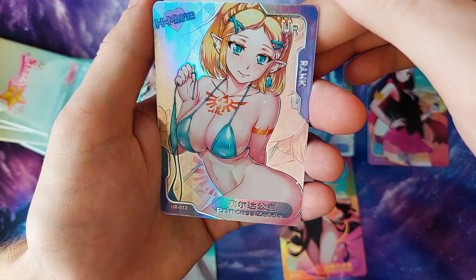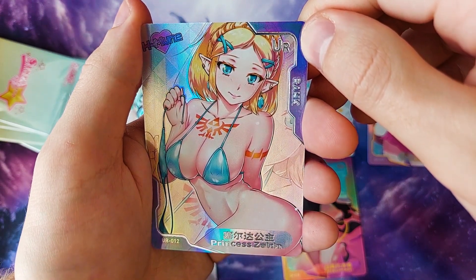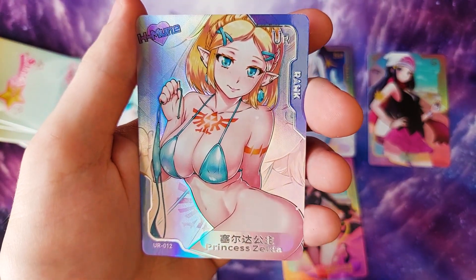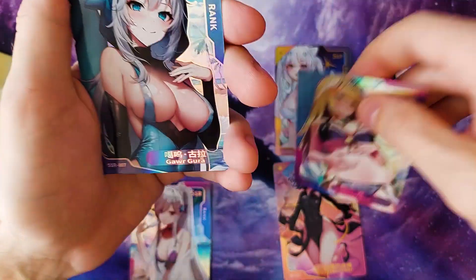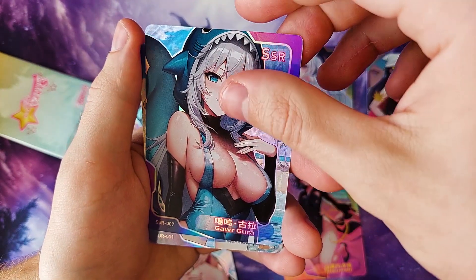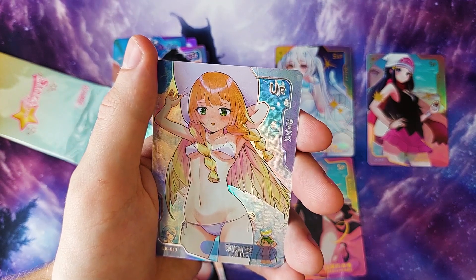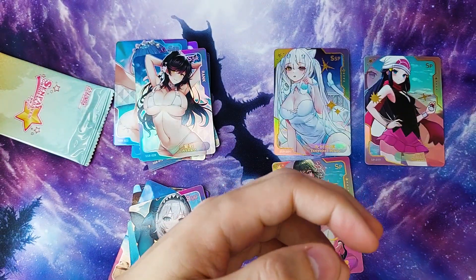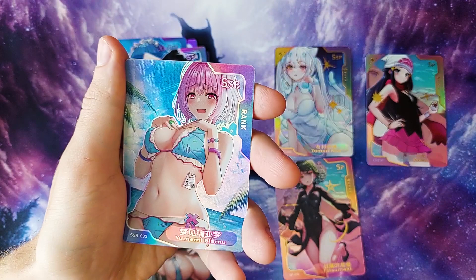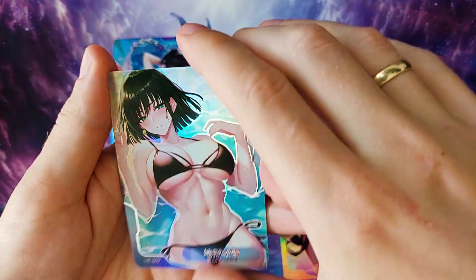Oh damn, Princess Zelda — of all the characters I could have gotten, I didn't expect her. She's ultra rare, and where is her bikini bottom? Oh it's in her hand! I just didn't see it — that's pretty much naked. That's an interesting bikini. Holy crap, that's an interesting bikini and also a big booba card. Not one I'd expect to see in a bikini set but I guess I have it now. Daughter and mother — that's a set you want to complete. Let's see the last part — hey Fubuki, nice! Also two sisters, also complete. It's all about completing the set.